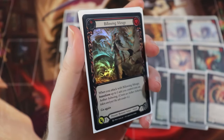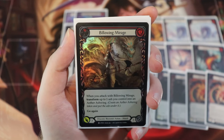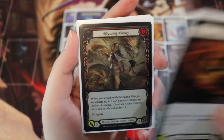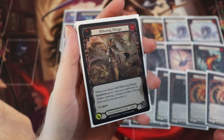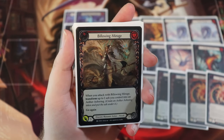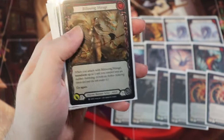We have Billowing Mirage — a one cost, three attack with go again. No Phantasm on this one. Blocks for three. When you attack with Billowing Mirage, transform up to one ash you control into an Aether Ashwing. So it's kind of attacking for four, because you're attacking with Billowing Mirage, and then you will have go again for all of your dragons. You can transform one of your ash tokens into an Aether Ashwing and then immediately attack with the Ashwing afterwards. We're running two of the red versions.